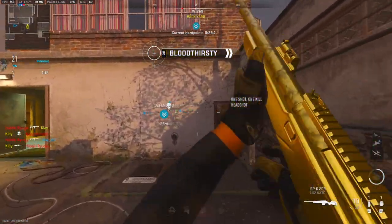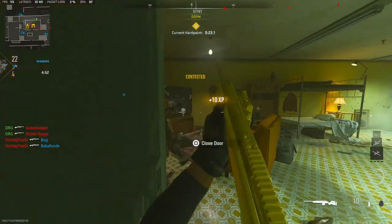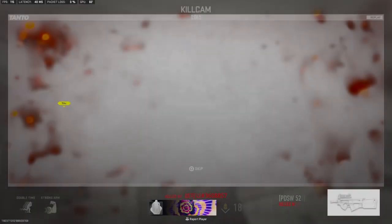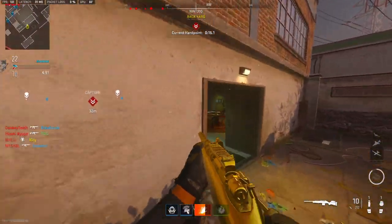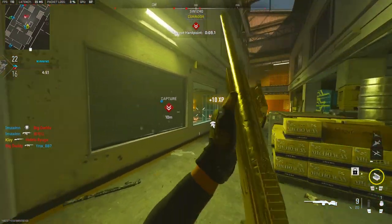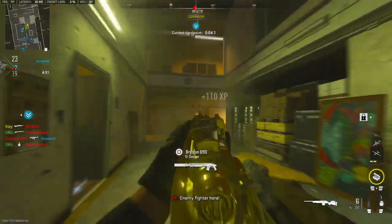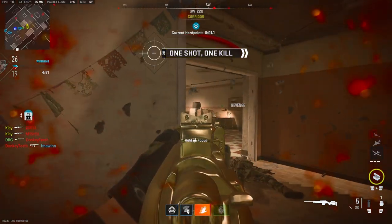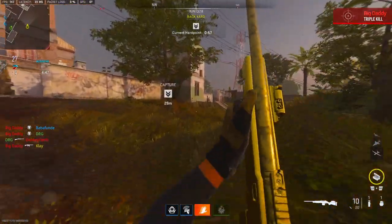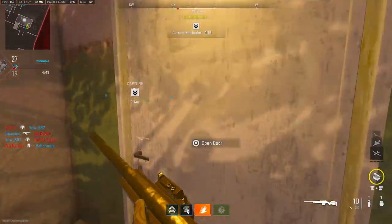Put the shotgun away, bro. I'm just gonna go for 40 kills. We got two sweats on our team — hitting the next hard point, get ready. UAV ready to deploy. Enemy's like a hill, stop at the hard point. Come on, capture the hard point. Got nine kills already — teammate, stop hitting me.